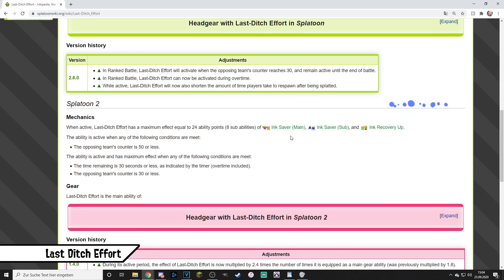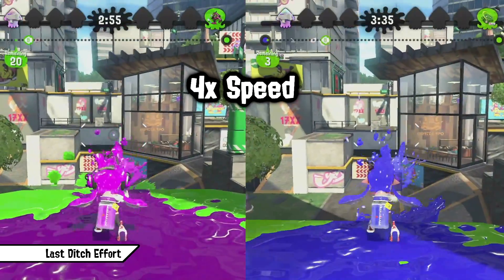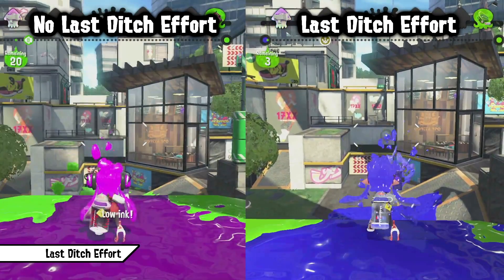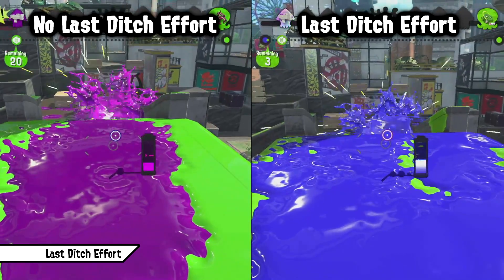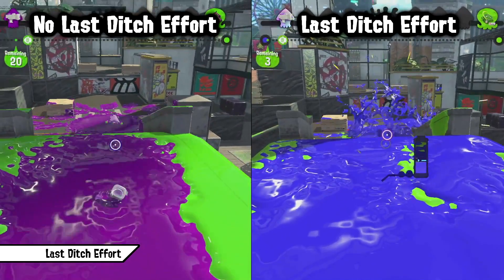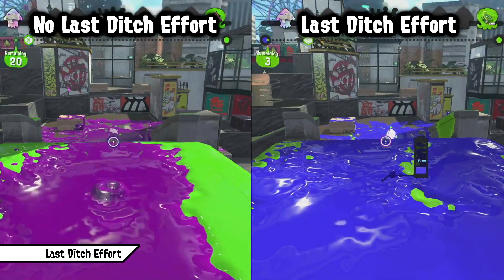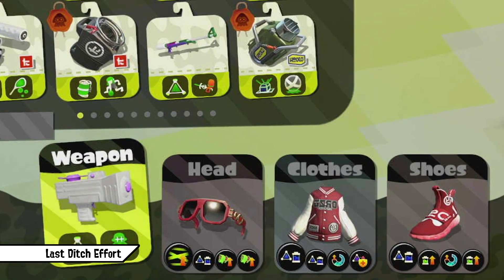Last Ditch Effort gives the user Ink Saver Main, Ink Saver Sub and Ink Recovery Up during the final stage of a match — up to 8 sub abilities worth. In Turf War it only applies to the last 30 seconds, while in any other point-based mode it starts activating if the opponent is pushed to 50 points and reaches maximum effect at 30 points. Since it only boosts ink management abilities, it's best on support weapons or any weapon with a good spammable sub like a Fizzy Bomb. You'll be able to paint more, useful in Zones or Turf, and spam way more bombs to keep opponents at bay in Tower Control or Rainmaker. It's best combined with Ink Saver Main, Ink Saver Sub and Ink Recovery Up.